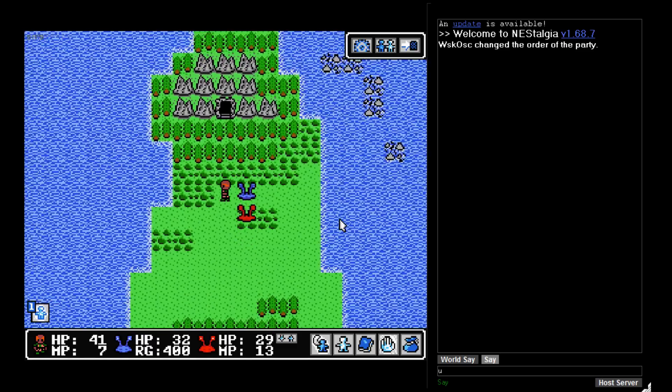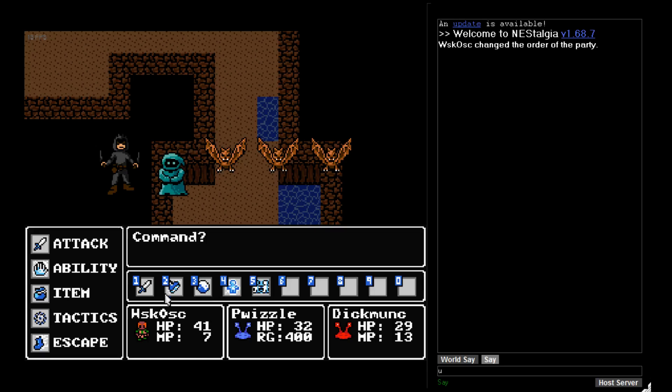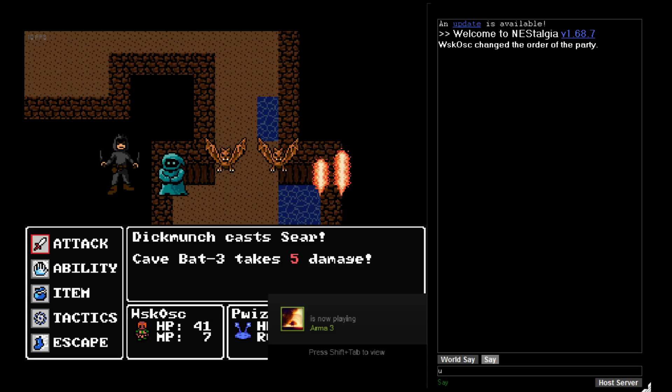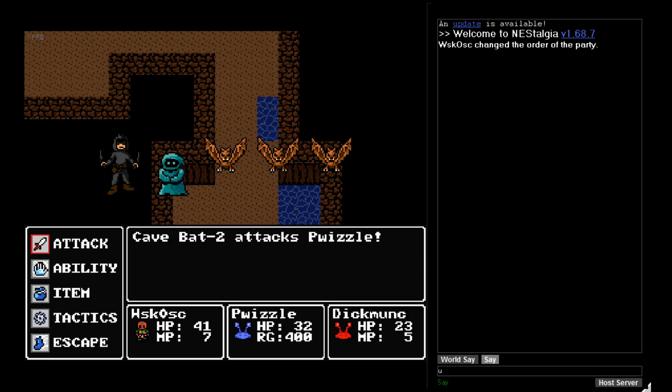Four monsters out of like fifteen so far for this area recruited. Look at this — look how awesome he looks. Oh, it's a Micro Monk! So we've got three types of Slime, a Spider, a Lizard, Cave Bats, Mini Mages, Micro Monks, and whatever this guy is — Bandit. I don't think you can recruit the mouse, so he doesn't count.